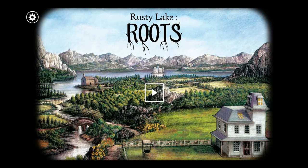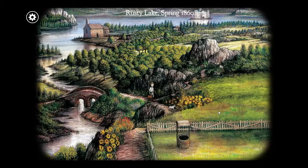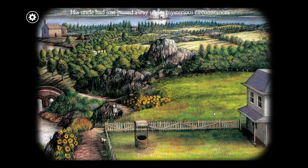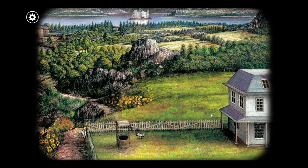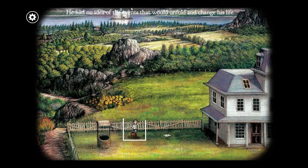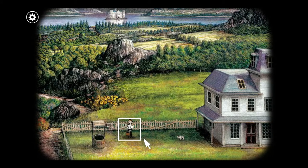Aloha guys and welcome back to another one! Tonight we're playing Rusty Lake Roots. Rusty Lake Hotel was pretty cool, I quite liked that, and this is by the same people - Rusty Lake Studios made Rusty Lake Roots. It's another point-and-click puzzle adventure. Rusty Lake, spring 1860: James Vanderboom - I love that name - arrived at Vanderboom. His uncle had just passed away under mysterious circumstances. James was his uncle's only heir. Oh, there's the Rusty Lake Hotel, cool.